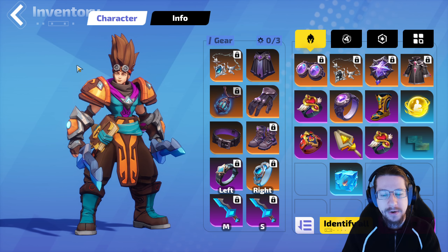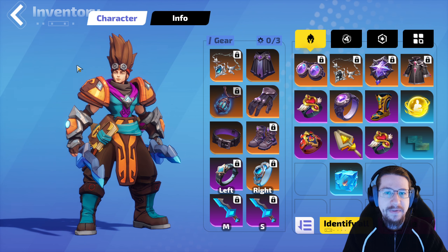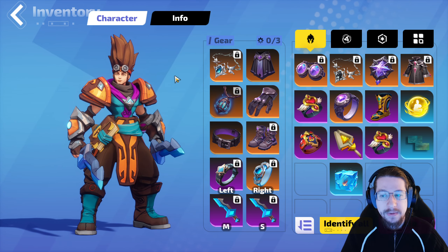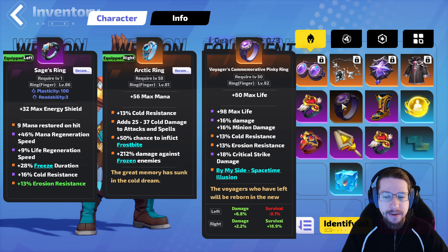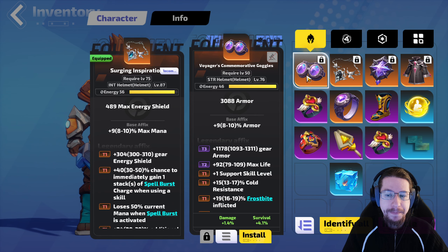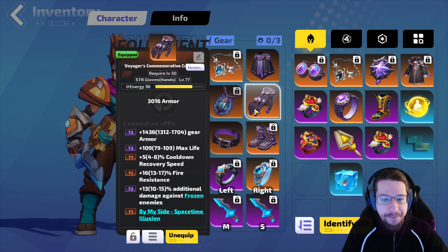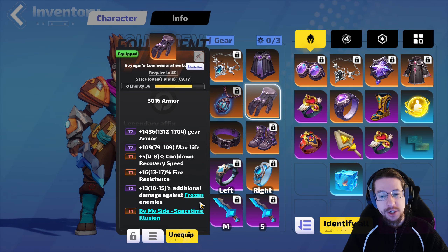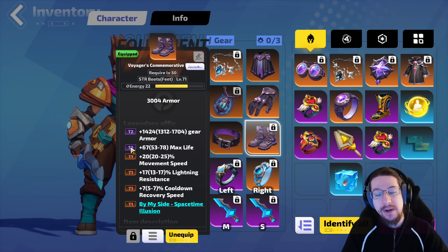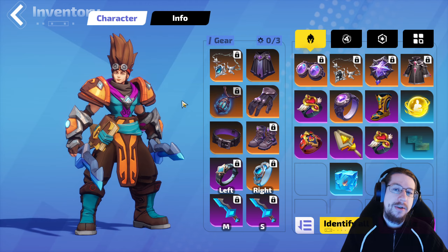Wands are more damage, however daggers give you Spiral Strike, which is better quality of life. Overall, I think the gearing process is very simple now — you pretty much just use the set bonus and go. In terms of gear slots: rings are whatever; amulet is pretty good because it has spell cast speed; helmet is very, very good; chest piece is whatever; gloves are quite good with additional damage against frozen enemies; belt freeze duration is quite good; and boots are well-rounded. Gear based on your luck, your drops, and what other items you're using in those slots.